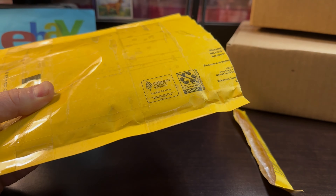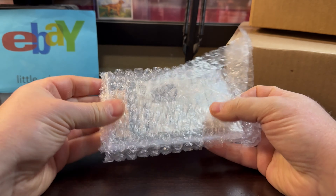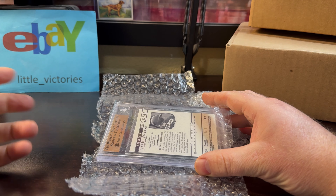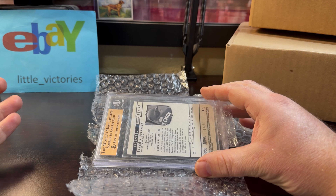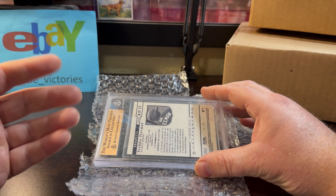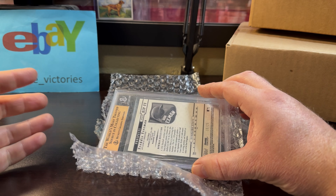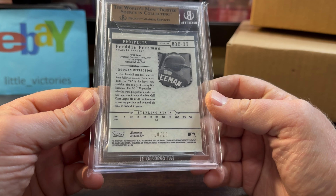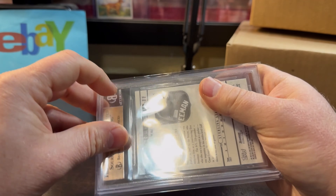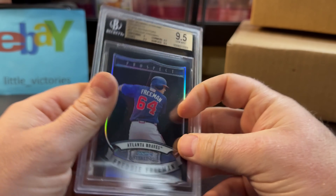It is a Freddie Freeman card that will go into my PC. I bought it midway through the World Series when he was dominating and looking like he was going to be the MVP, which it turned out he was. Thankfully I got one of the good sellers that actually shipped the card. It went to the dreaded 'shipping label created' for like three days and I was worried he wasn't going to send it. You know how sometimes a player performs really well and you buy the card at a good time, and they don't end up sending it because it's gone up in value. But it worked out. Numbered out of 25, 2007. One of the first Freddie Freeman cards — the Sterling Black Refractor.